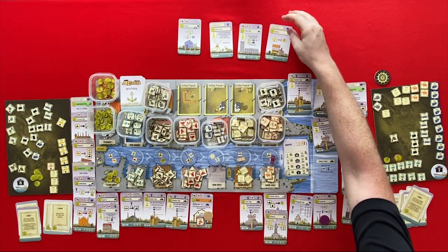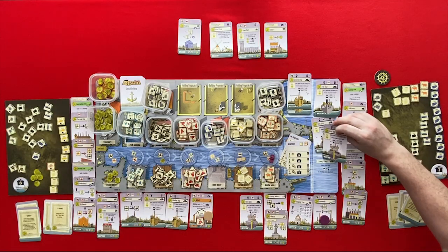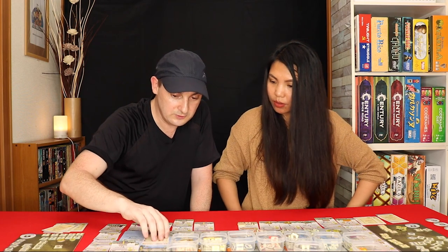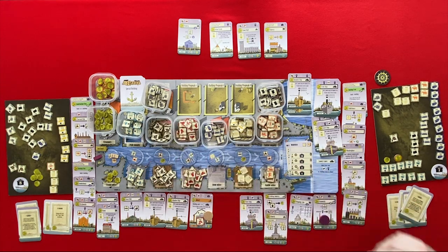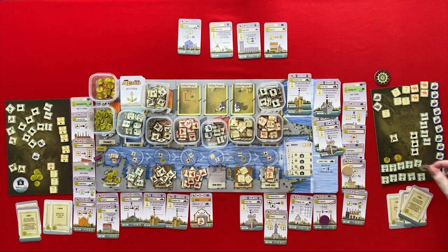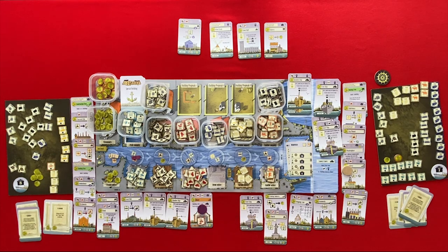We go back to the start and I go first — two rounds left. A wood and a cattle. I'm going to my colliery and get four coal — I have the hammer — one, two, three, four coal. A fish and a clay — I'm going to my wharf. Thank you for modernizing it. To build a steel ship — two steel and three energy.